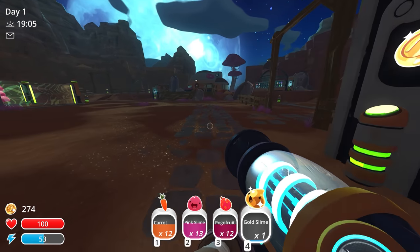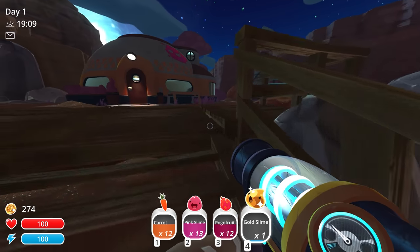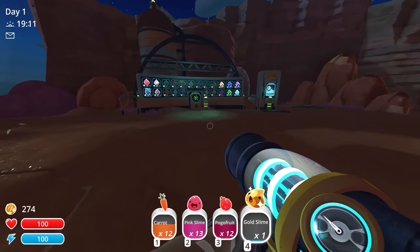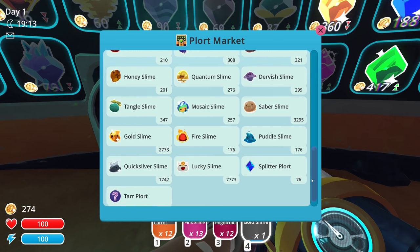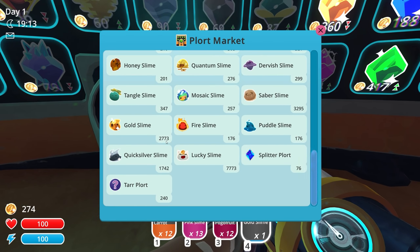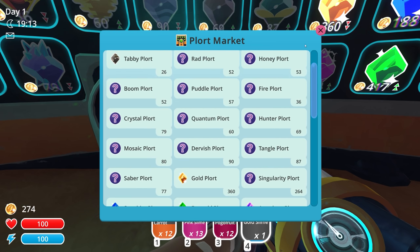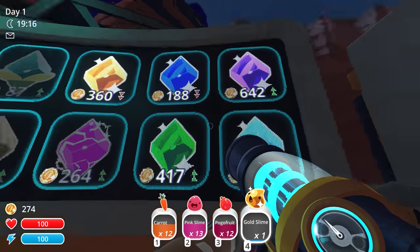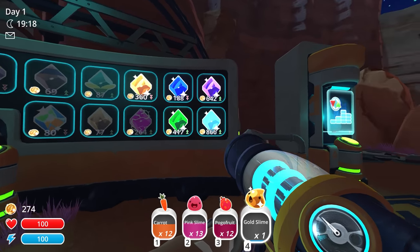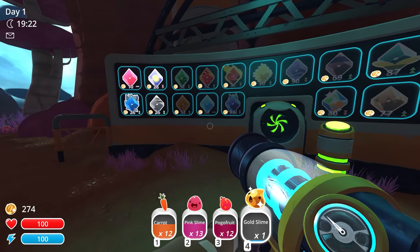Let's just go sell all the pink slimes over here. If we want to sell the gold slime, we could probably get some good money out of that, but he seems more valuable if we just keep him and maybe get a bunch of plorts out of him. If I wanted to sell the gold slime, yeah — we can get $2,700 by selling it. I'm not going to do that, I think I'm going to keep them. 360 from the gold plort — I don't want to get rid of that.